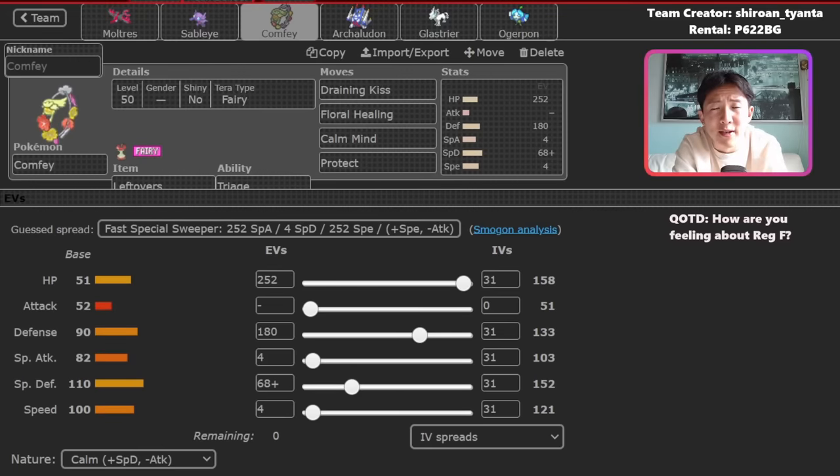In terms of weaknesses, the first one is Fire Ogrepawn. Nothing on this team resists Fire Ogrepawn unless you Terra, and I've had games where Sableye set up screens but Fire Ogrepawn was still doing so much damage. I had one game where my opponent had Tornadus plus Fire Ogrepawn — Reflect and Light Screen were up, and Bleak Wind plus Woodstorm was still enough to knock out Ogrepawn whether or not I Terra'd. That caused huge problems.